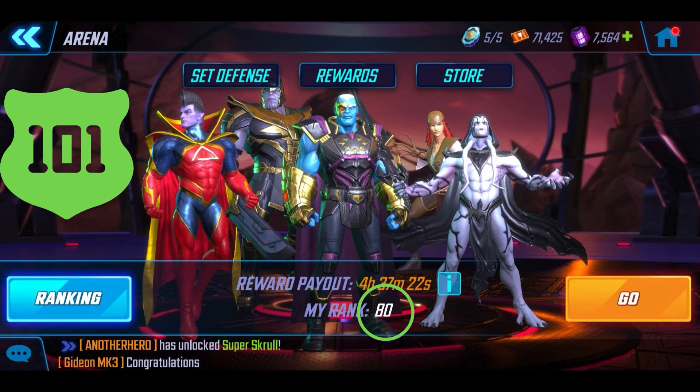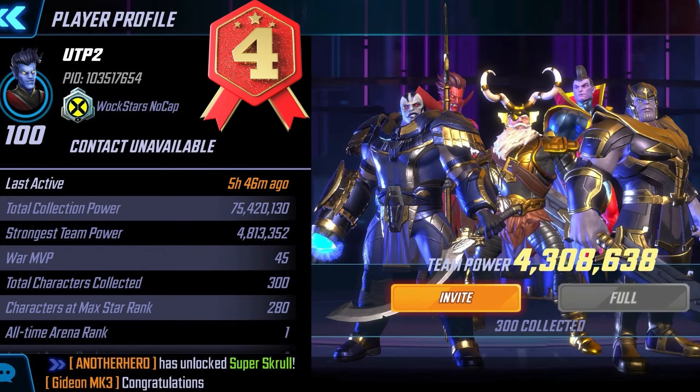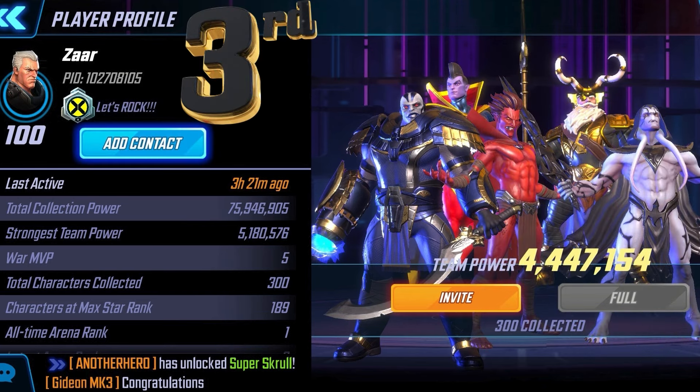Let's check out how I'm doing in Arena — we're trying to do a lot better to make sure we get those power cores. Last time we spoke I was ranked 101st in my Arena shard, and right now at the time this picture was taken I'm at 80. So we're trying our best to stay inside that top 100 if at all possible. Coming in at number four in my Arena shard is UTP2 — props to Walkstars of NoCap. We've got Apocalypse, Mephisto, Odin, and two Annihilators: Gladiator and Thanos. If it's working at the top and we can get a hold of it, it'll work for us as well.